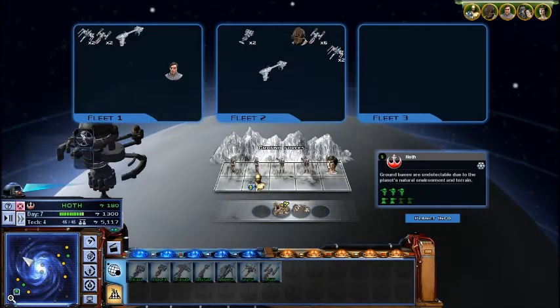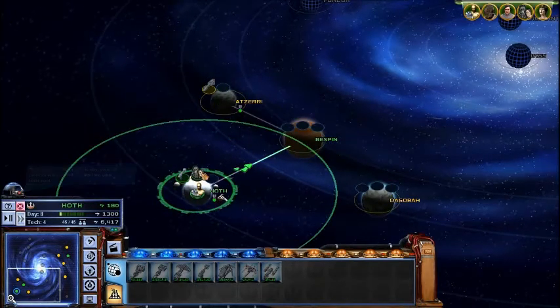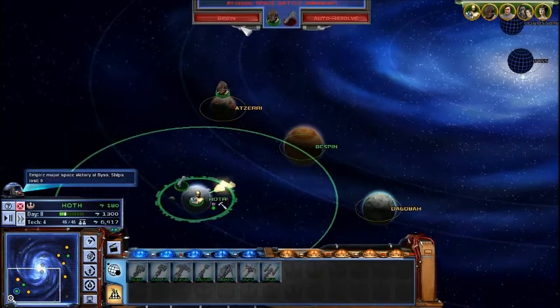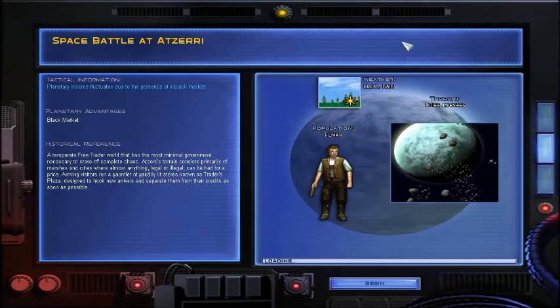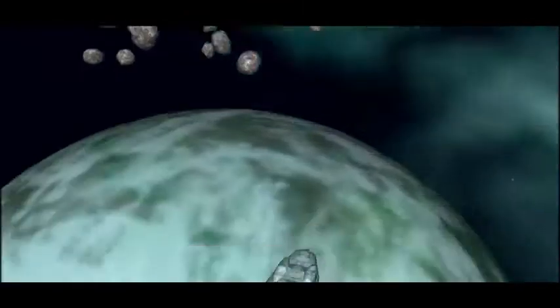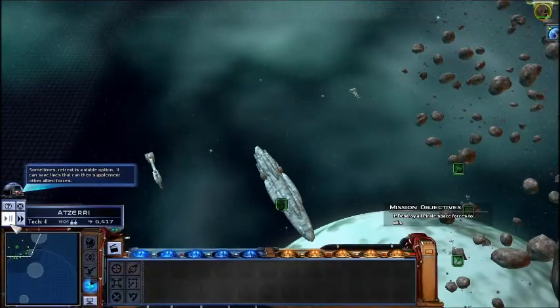Nebulon B frigate here. Alright, let's take out this guy. Two cores here than the Kessel Run. Tactical battle imminent. Alright, we're not auto-resolving this — we're going straight in. Even though it's a galaxy far, far away. Look at that fleet — you have to say, that looks sick.